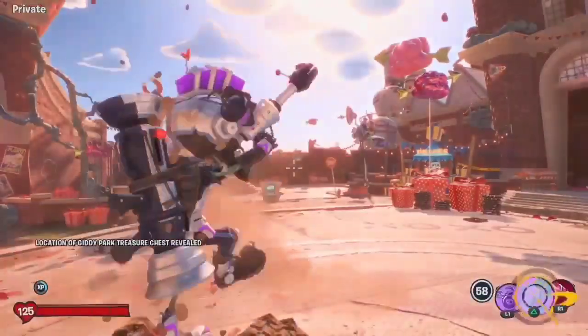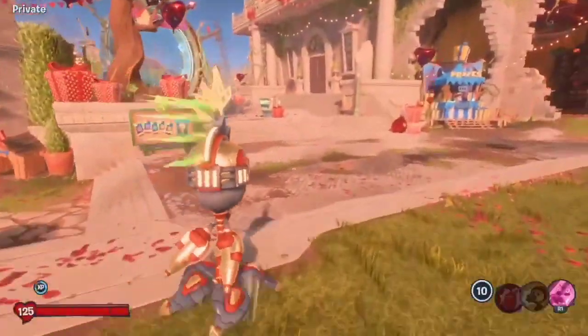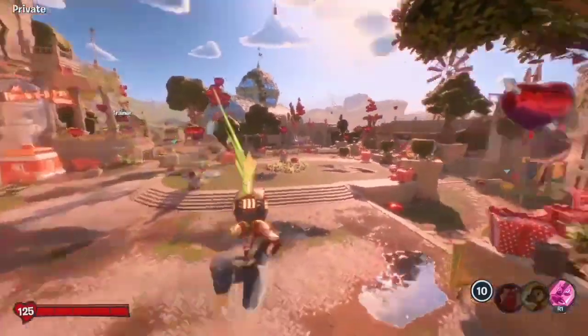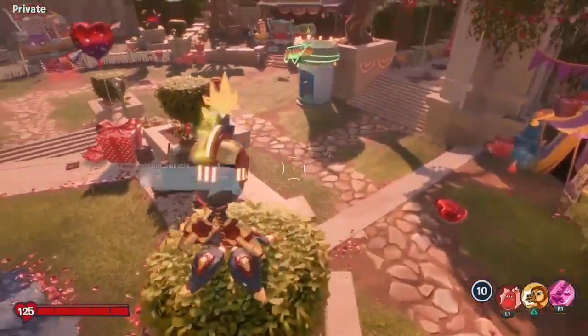With this glitch though, when you select the character it obviously won't appear like this, so it's not exactly the same as the Garden Warfare 2 morph glitch in that it doesn't mix characters together. And you can't do it in game, but you can do it in the select menus, which is a cool thing to play around with.